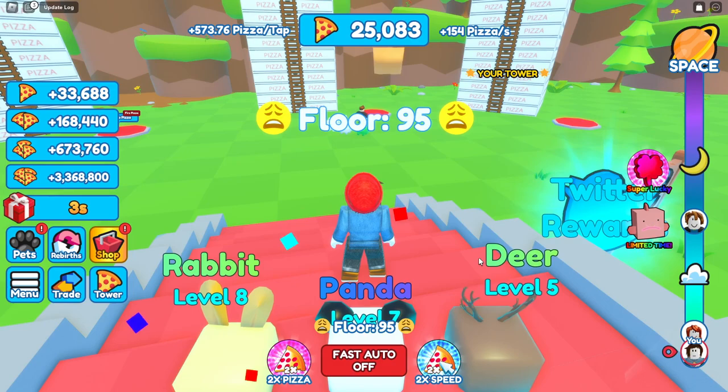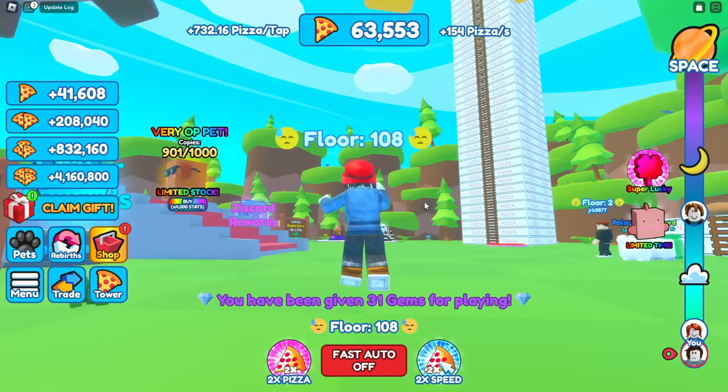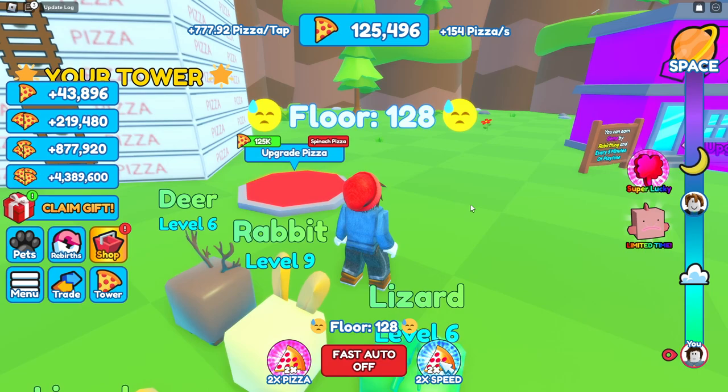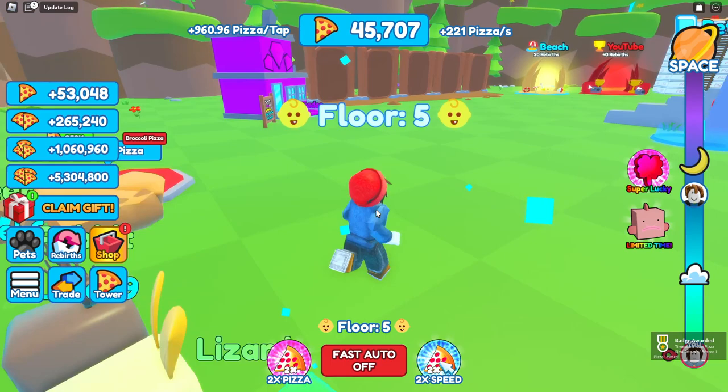We got a common fiery lizard at 13 times, bringing us up to 732 pizzas a tap - probably also helped by having an auto clicker at 100 milliseconds. Now we're almost at 800 pizzas per tap and we upgrade our pizza again at 12 times, nearly hitting 1,000 pizzas per tap. We go ahead and rebirth since we're making so many pizzas.